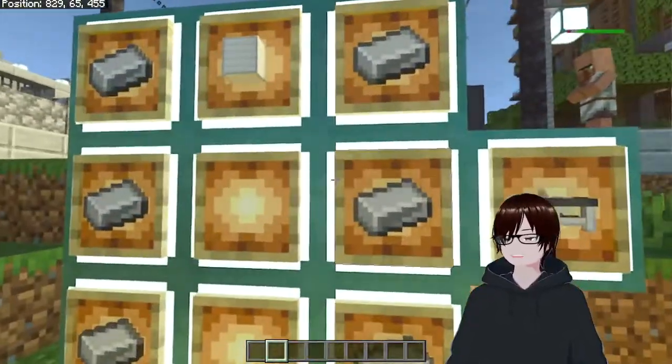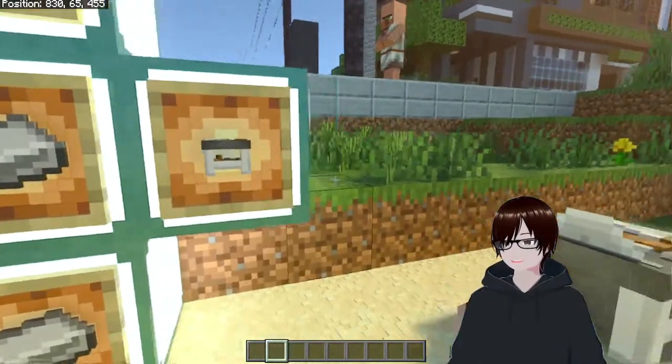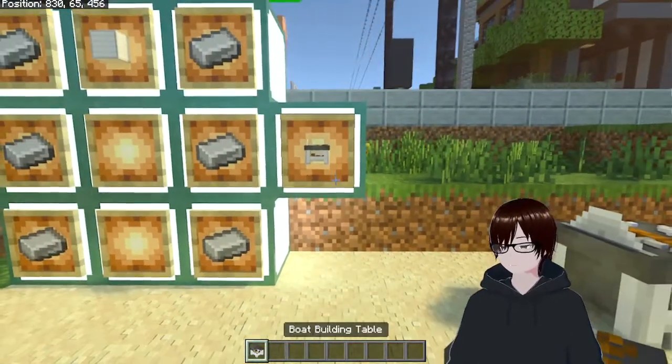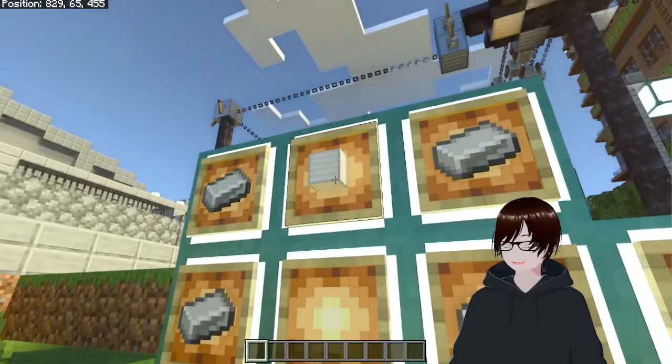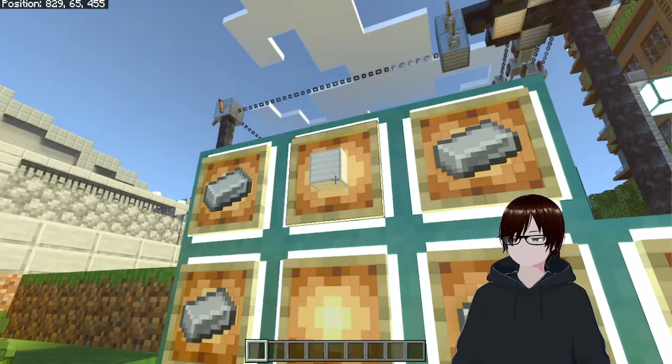So the first thing you're ever gonna do is get one of these. This is called a boat building table. It is made by six iron and one iron block — a total of 15 blocks.